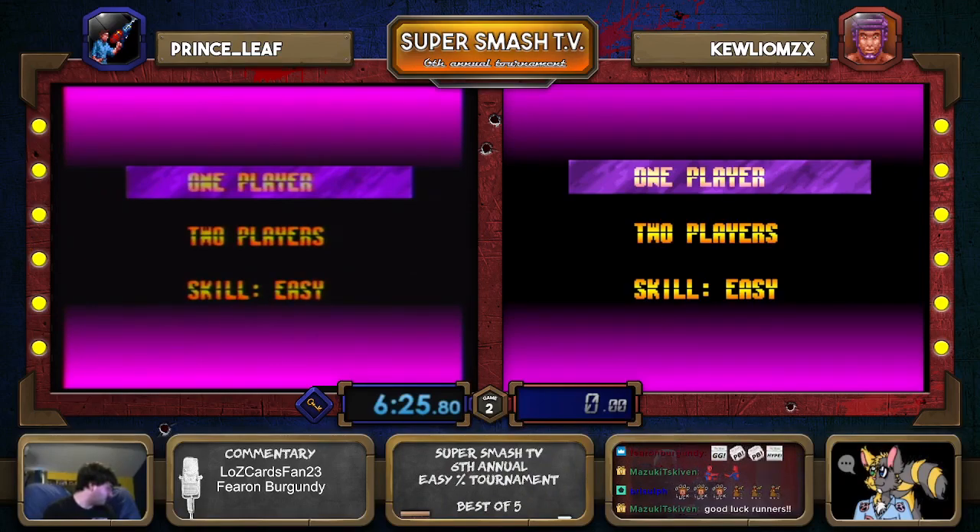As you can see, the key just to the right of Prince Leaf's timer showing the victory for game one. So in this case, it is three keys to victory.